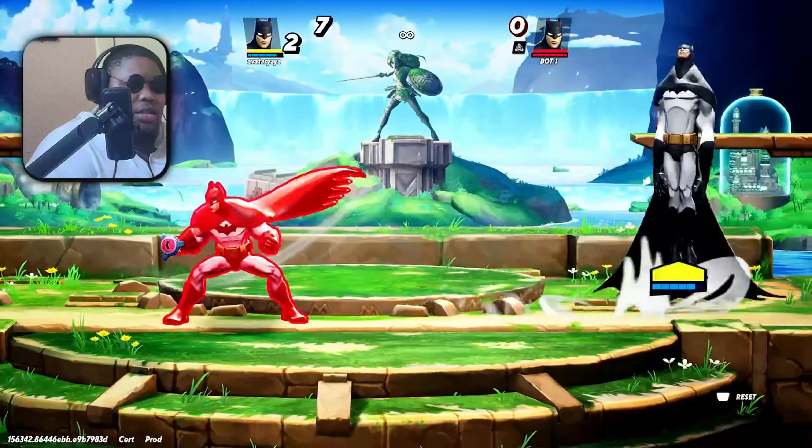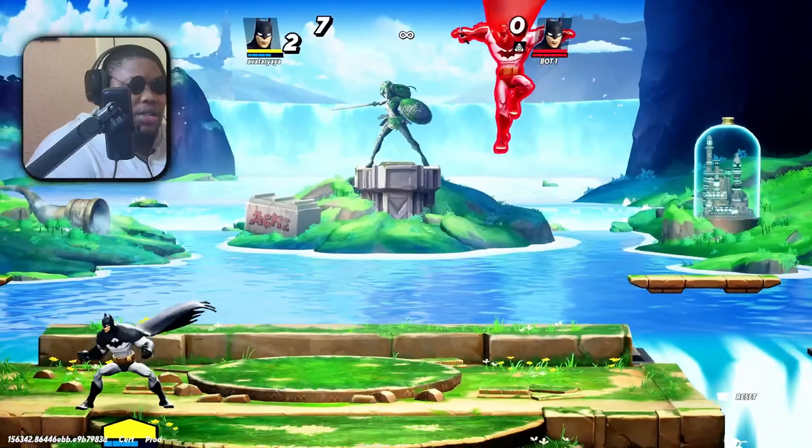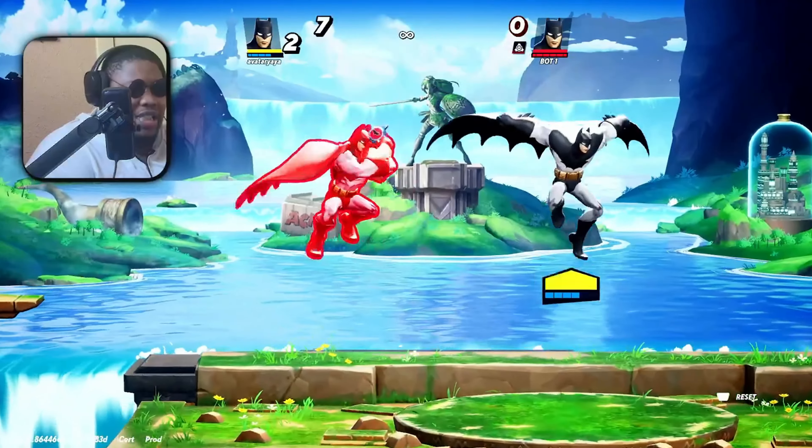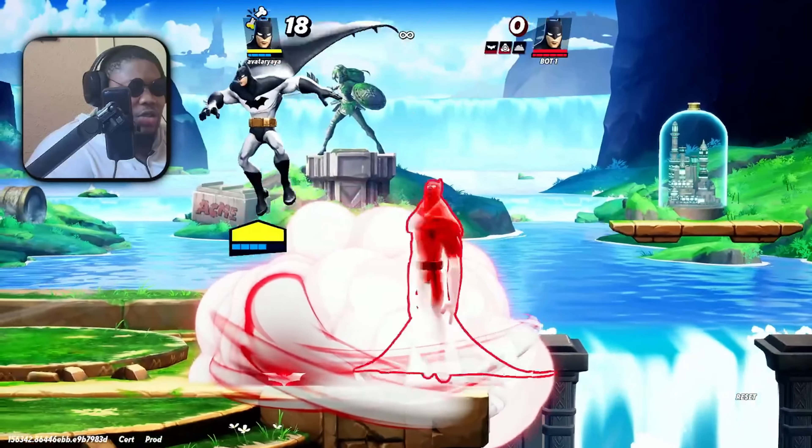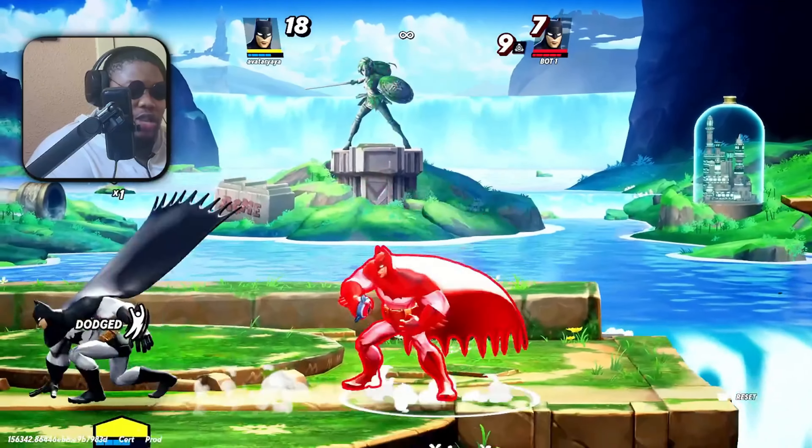First off is Batman. See the grappling hook? That's one of the things — just wait, time it, and air dodge towards it. It's easy to air dodge completely towards it to get away from it. What you want to do is air dodge towards him.